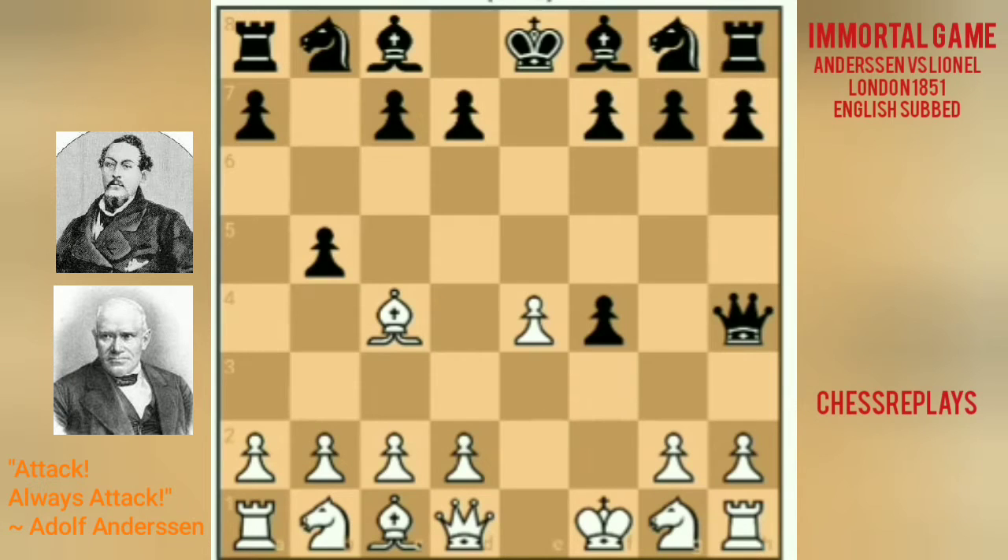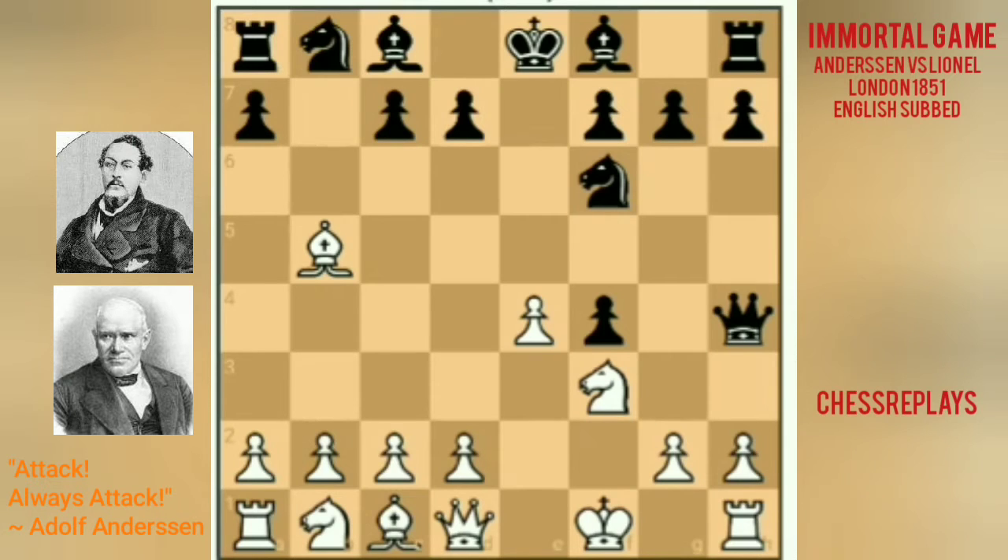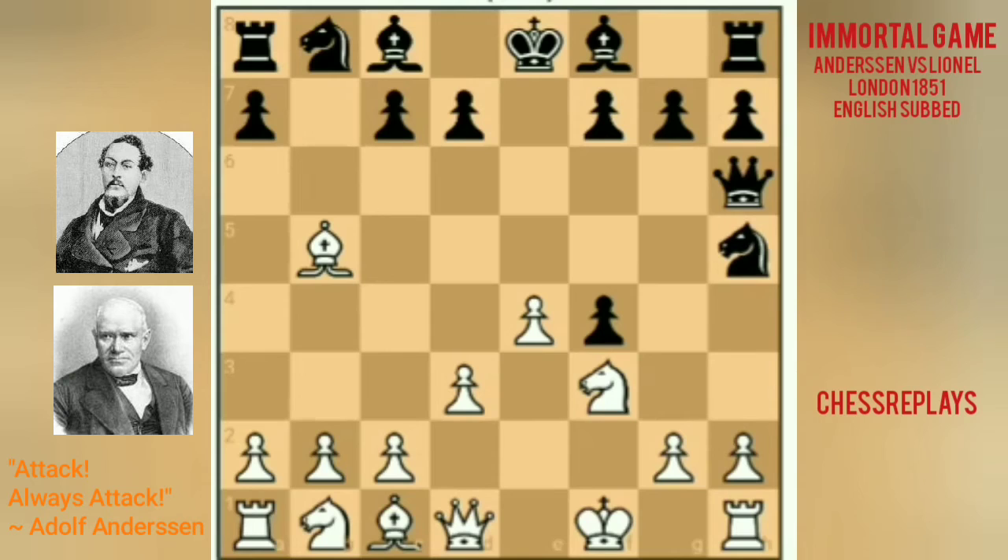White played Bxb5, capturing the pawn. Black played Nf6, a developing move instead of Bb7. White responded with the developing move Nf3, and the queen retreats to h6. White played d3, and Black played Nh5 preparing to go to g3, forking the rook and the king.